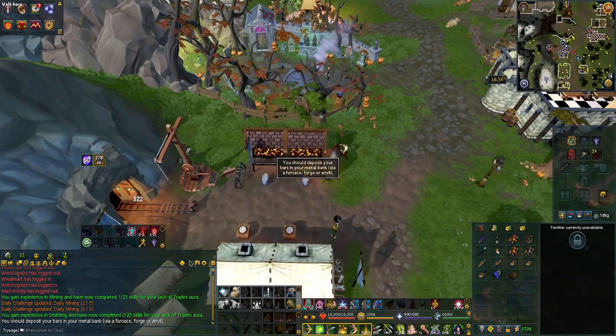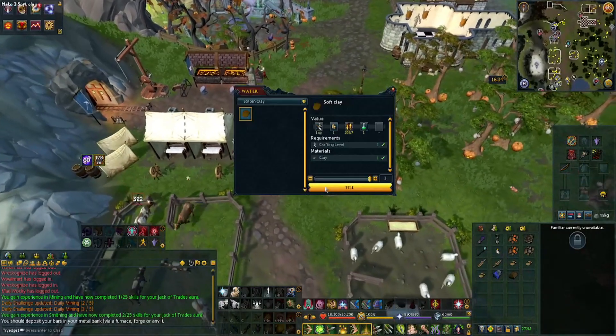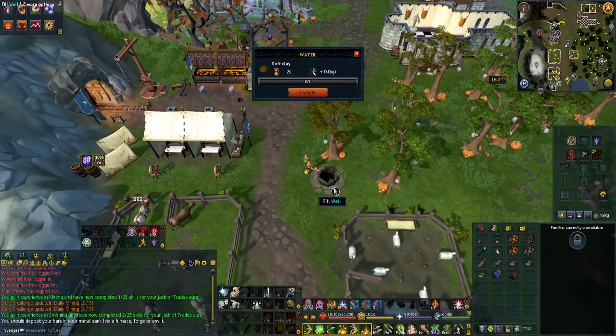Go a little bit east and click on the well. Make all three soft clay.